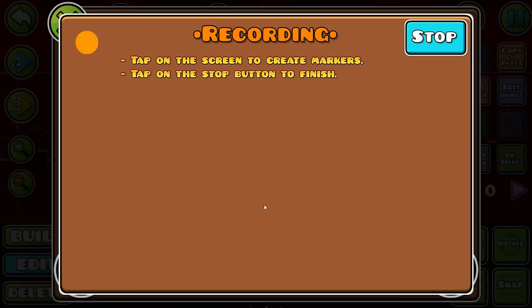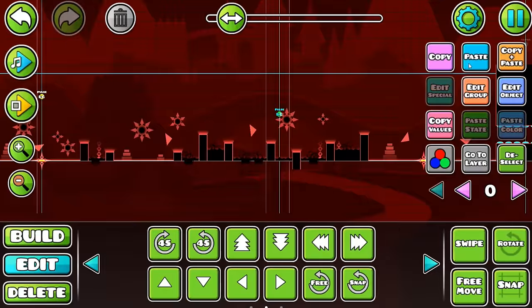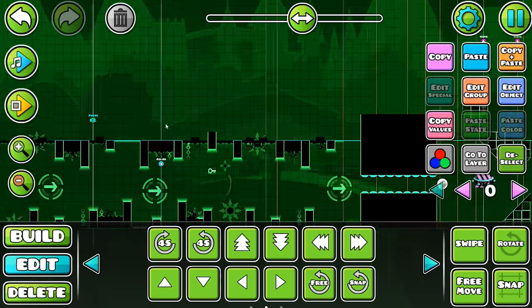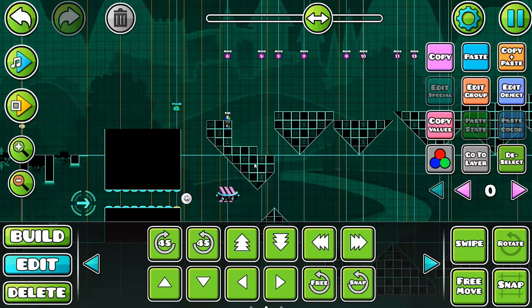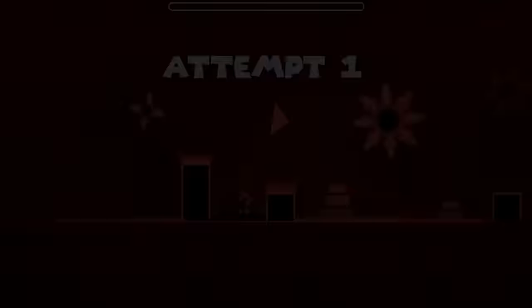I spent 30 minutes Googling how to use the create lines button, and I finally figured it out — you can use this to sync levels. For this, we're going to use just very basic sync: all we're going to do is background flashes. Get all these lines in and then put a background flash every single beat, and our level's done. Let's admire our work, shall we?